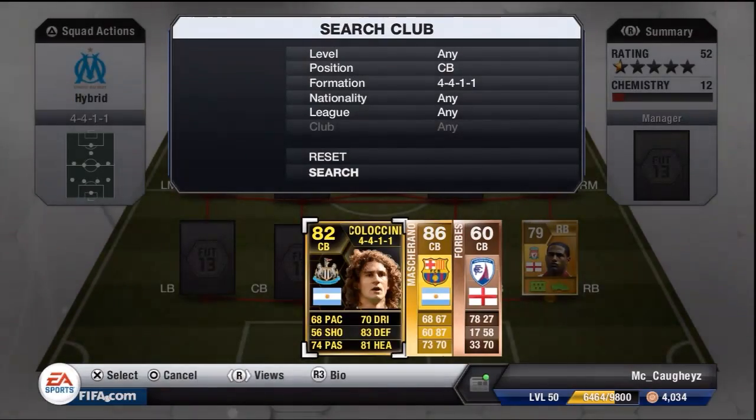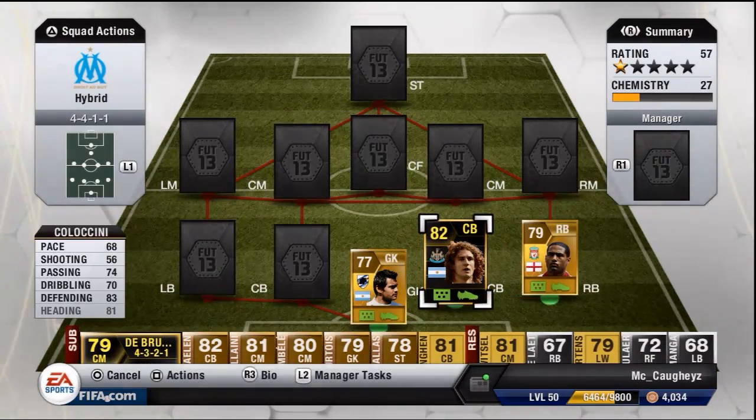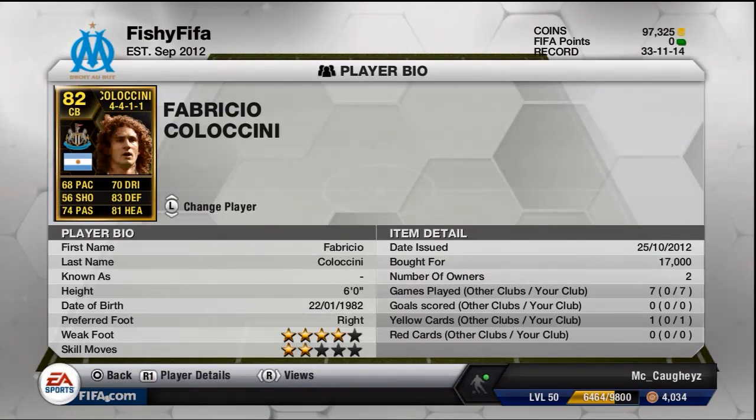The first centre back we have is in-form Collar Cini. He's got 68 pace, 74 passing, 70 dribbling, 83 defending and 81 heading. He's 6 foot and I paid 17k at the 59th minute. He was going for about 30k at the time I bought him, so very good deal there.